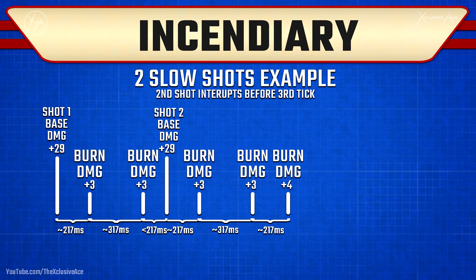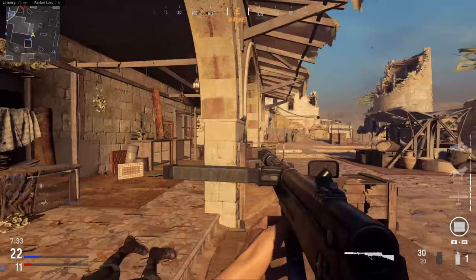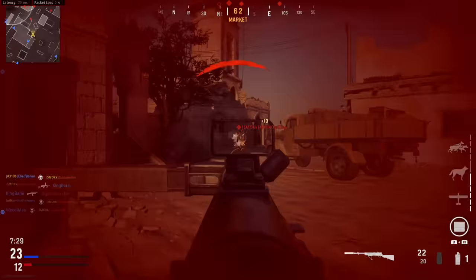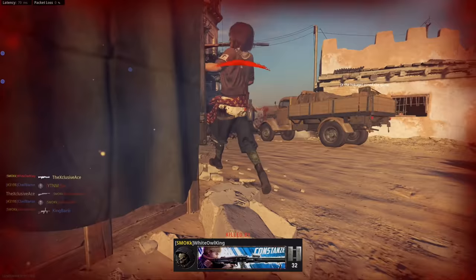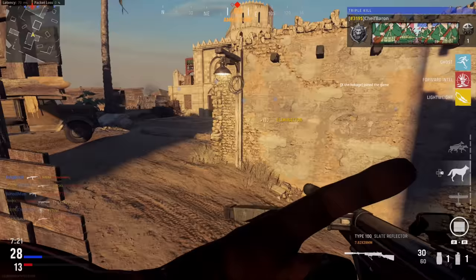Even that extra 9 to 10 damage total for a gunfight will often change the number of shots to kill for a weapon, but it's going to take longer for that damage to apply. What this generally means is it's going to result in a lot of kill trade situations — where you both trade damage, the other guy beats you by a narrow margin, but now you're also killing him and both of you go down.